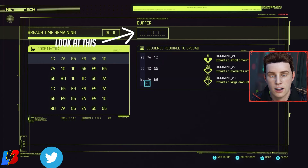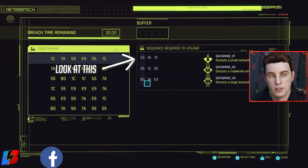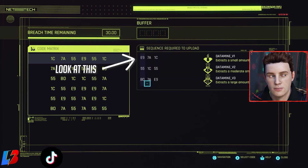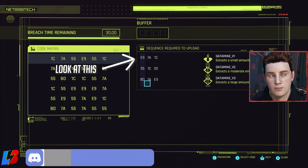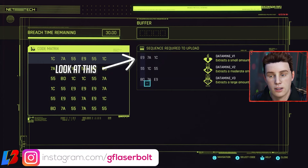This code matrix has three different sets of sequences: Data Mine 1, Data Mine 2, and Data Mine 3. Depending on how much buffer you have, it determines whether you can complete Data Mine 1, Data Mine 2, or even Data Mine 3. So the amount of buffer you have determines if you're able to do all three in one complete code matrix hack.